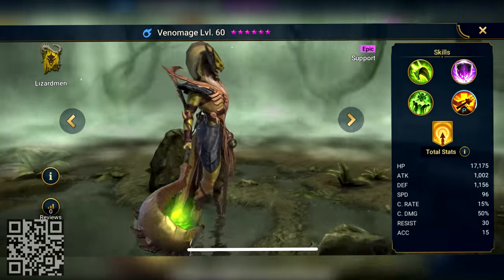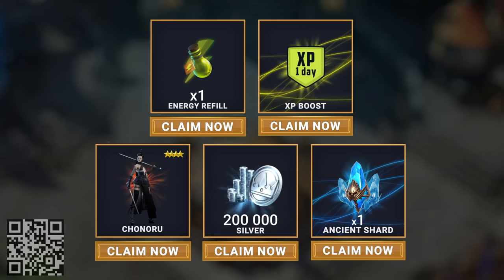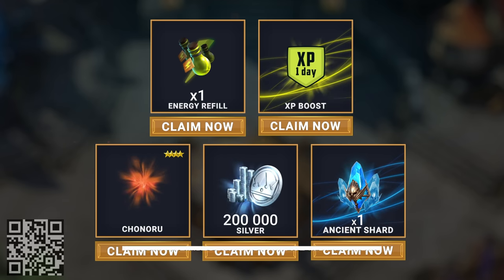They've also released another set of five amazing new champions that look pretty dope. To help support the channel and get a huge head start in Raid, click the link below or scan the QR code on screen. You'll get a free epic champion Chonoru — amazing for Doom Tower — plus 200,000 silver, one XP boost, one energy refill, and one ancient shard so you can summon an awesome champion as soon as you start. All the treasure will be waiting in your inbox.